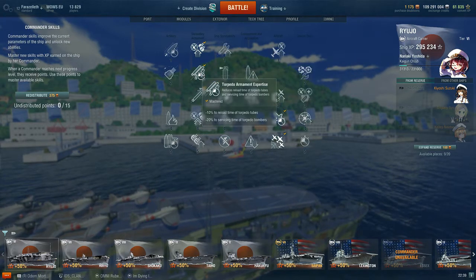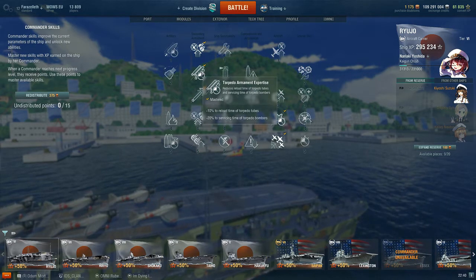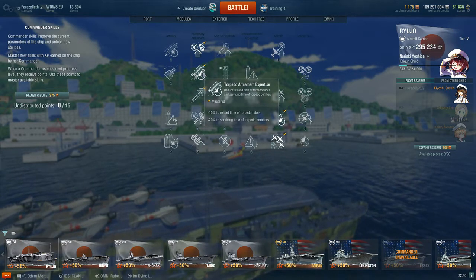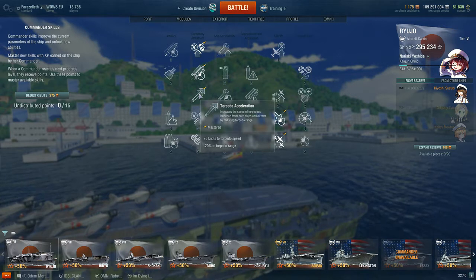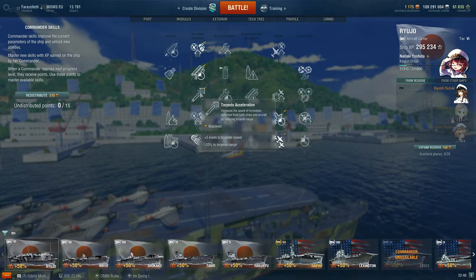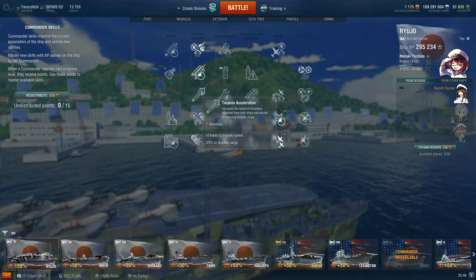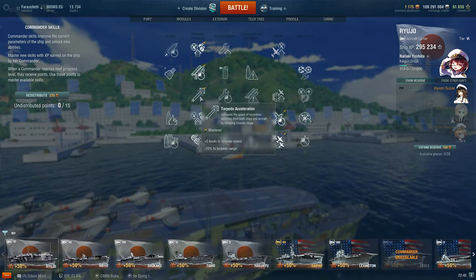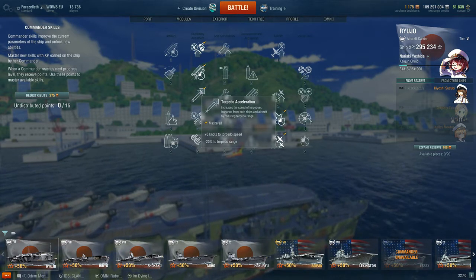The second skill is Torpedo Armament Expertise — 20% reduced servicing time for torpedo bombers means you can quickly get them back in the air, especially in critical moments when you're being pressured or need to turn planes around fast. There is no other skill in this tier that is as good. Third, you want Torpedo Acceleration — a no-brainer. The 20% torpedo range reduction is fine because the 5-knot speed increase is huge. Torpedo bomber torps go from 40 to 45 knots — a significant bonus. It also makes torpedoes converge much tighter with manual bombing, meaning ships can't dodge or turn away. Very powerful for cross-dropping destroyers too.